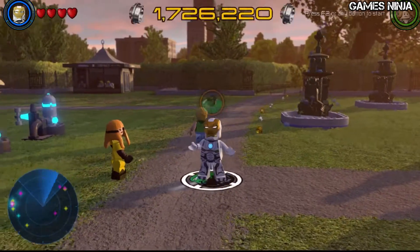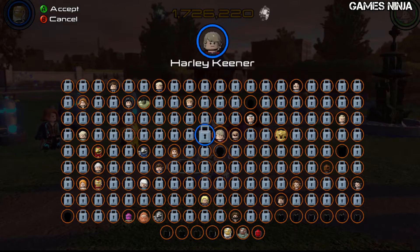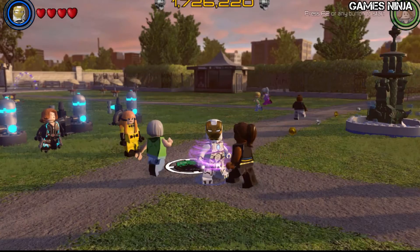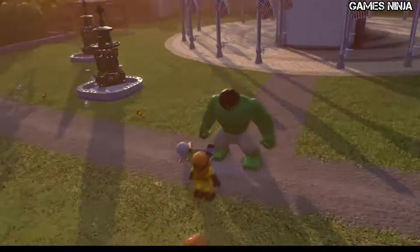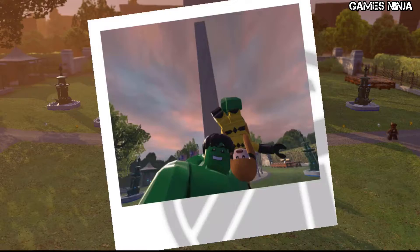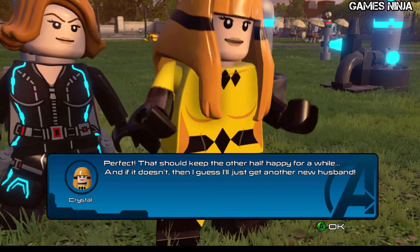There, you've got it! Roll out the green guy and take the picture. Perfect — that should keep the other half happy for a while. And if it doesn't, then I guess I'll just get another husband.